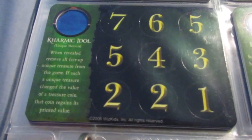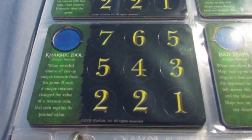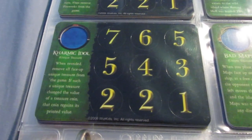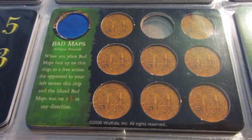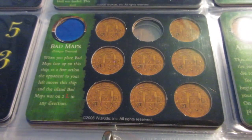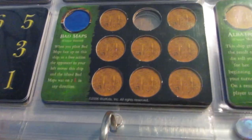Karmic Idol — remove all face-up UTs from the game. It would knock out a ton of UTs, and it's kind of a solid insurance policy in case your opponent brings Nemo's Plans or devastating face-up UTs like Neptune's Figurehead or Neptune's Trident. Bad Maps is amazing — the opponent to your left moves the island Bad Maps is on in any direction, which could totally change the setup of the game. You could have a wild island right next to somebody's home island, or forts shooting at each other. Like Castaway, I think there's a lot of untapped possibility there. Albatross is really annoying — you get negative one to d6 rolls, and your opponent can move it to other ships on a roll of six, basically a bird that flies around your fleet.